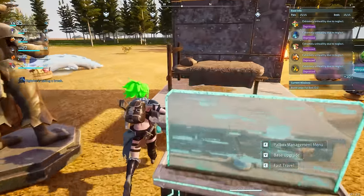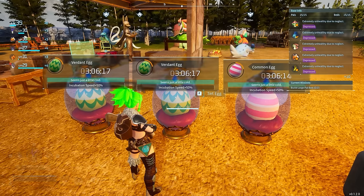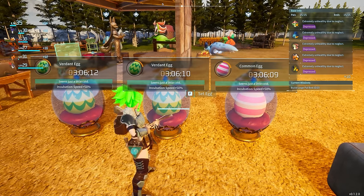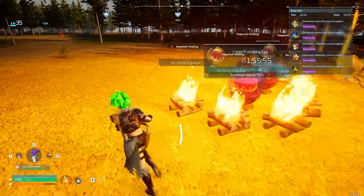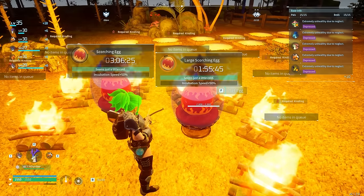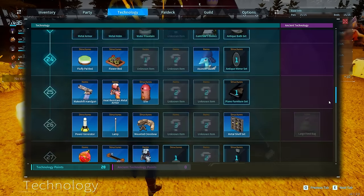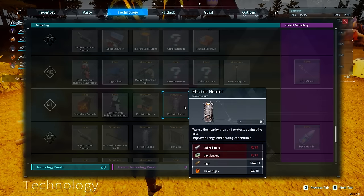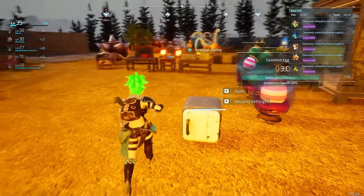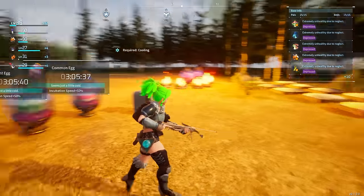Next are incubation speeds — very important if you haven't been paying attention. Certain creatures do better with heat or cold. One fire gives a 50% incubation speed bonus for scorching eggs. In the late game, electric heaters and coolers can increase your speeds by up to 100%, making incubation two times as fast. This literally saves you two times the effort to raise more eggs.